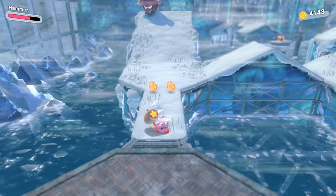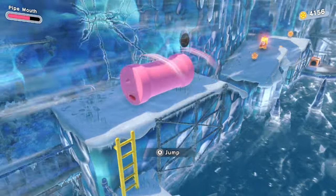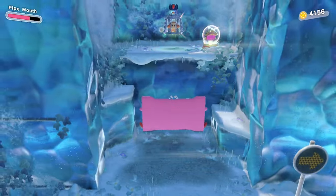Go to the area where the bull is about to charge, go backwards, and become the pipe mouthful mode. Roll down and crush everything in your path, and boom — that's your first Waddle Dee.